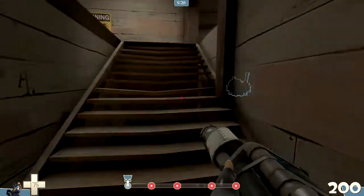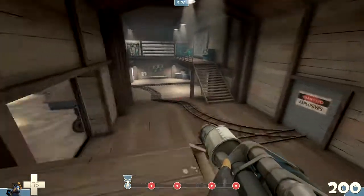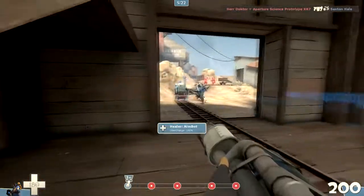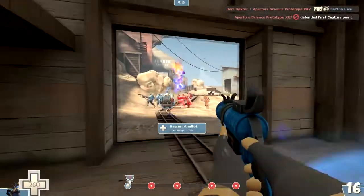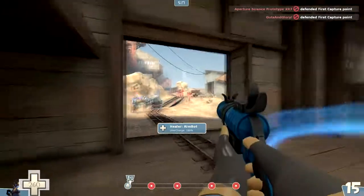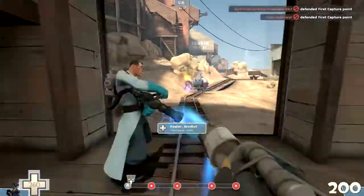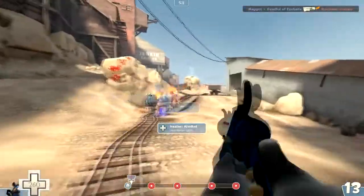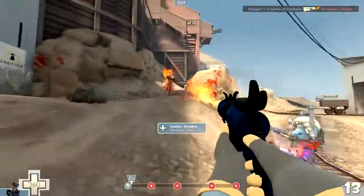You want to stay with a medic if you have one. Medics and Pyros are dangerous together. Right now they have an uber coming out. Let's see if we can push that cart to its first milestone. As you can see at the bottom, there are a number of milestones before you reach your objective.